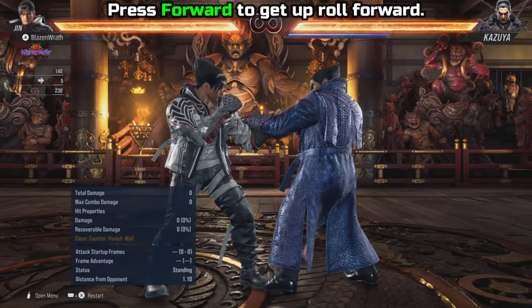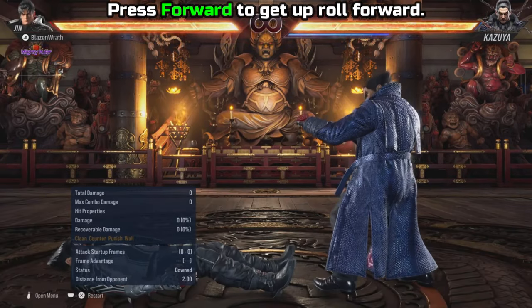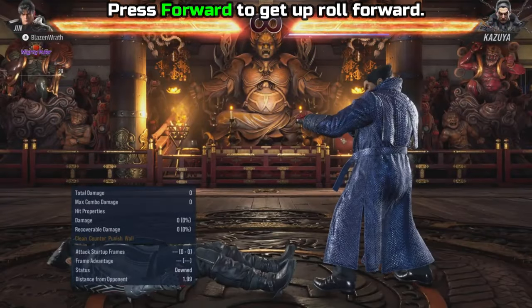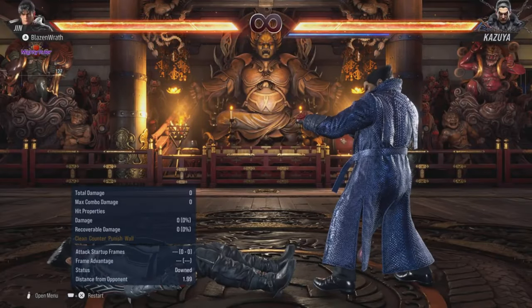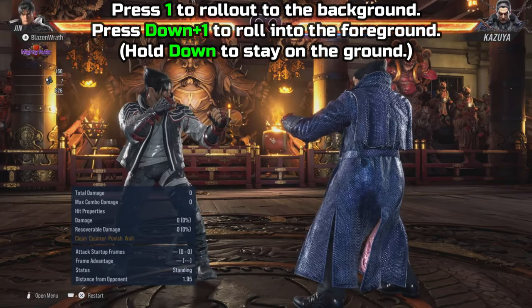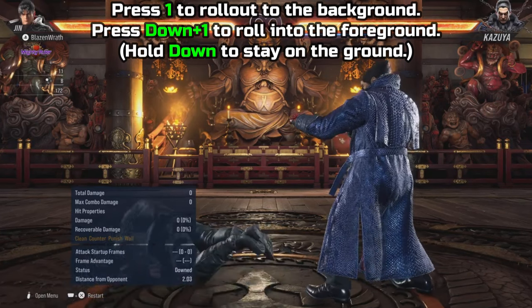You also have the option to roll forward by simply pressing forward. This is very risky to do as it is the slowest way to get up. If you're far away and want to close the gap, sure, but I don't recommend using this at point blank — you're more than likely going to get hit since it's so slow. Finally, you also have the option to roll sideways. This is a 3D game after all. To roll away from the screen press 1, and to roll towards the screen press down plus 1.